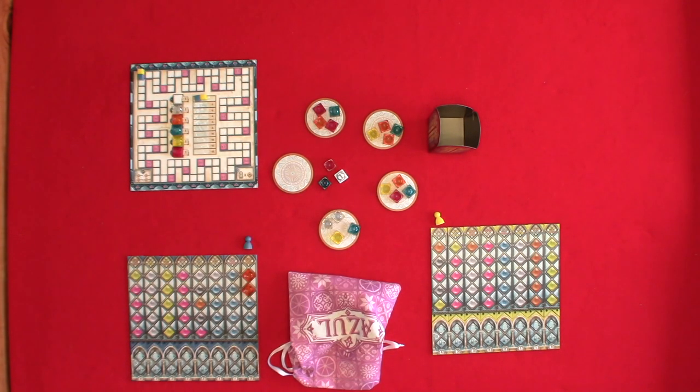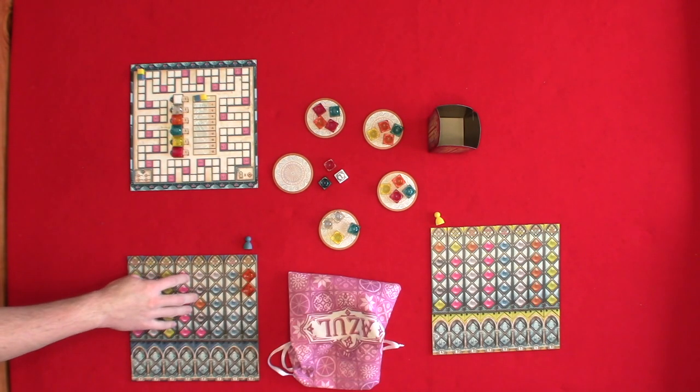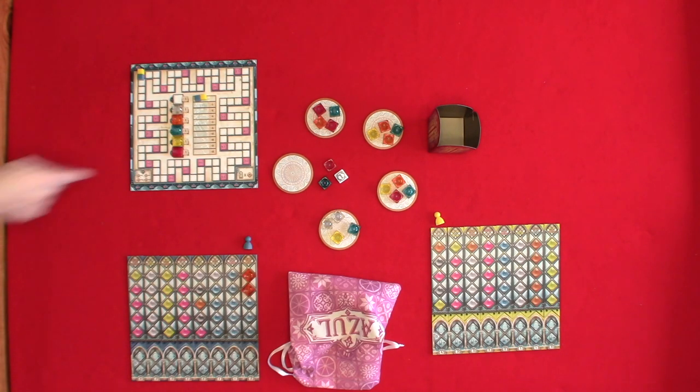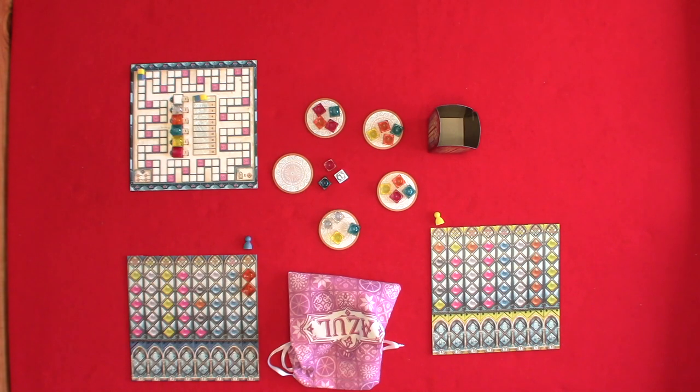After the sixth round the game ends and we go to final scoring, which takes three steps. Step one: gain one point for every three pieces left on your strips. Step two: lose points based on your position on the broken glass track. Step three: gain bonus points based on your palace board. On side A you gain points based on clusters surrounding the black square. On side B you multiply your finished columns times three times the most of one color — so if you finished three columns and had the most of one color be two, you multiply three times two and add that to your score. The player with the highest score wins Azul Stained Glass of Sintra.